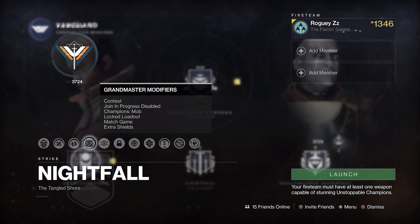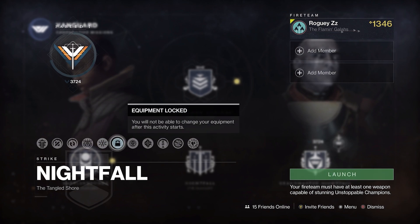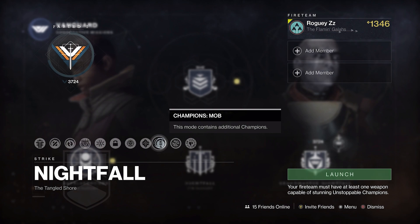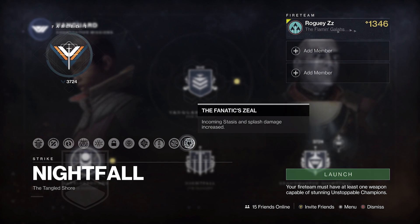Next up we have the usual suspects: Unstoppable and Overload Champions. The package of Grandmaster-specific modifiers includes Contest Mode locking you at 1345 light, Extra Champions, Lock Loadout, Match Game and Extra Shields — which isn't really important as there are only two elemental shields, one Arc, one Solar, not including the boss — Disabled Radar, and finally Fanatic's Zeal, a new modifier in Season of the Lost giving Scorn Ravagers Amplified Stasis abilities.